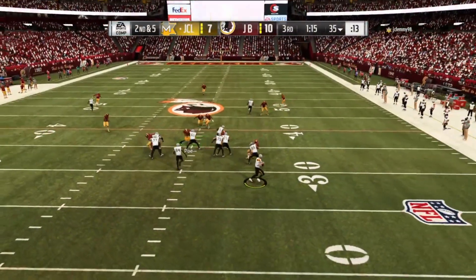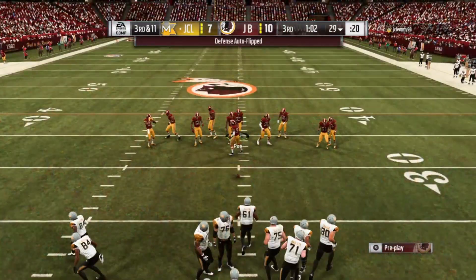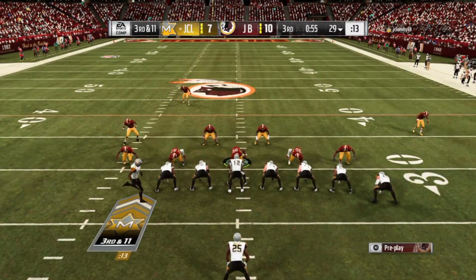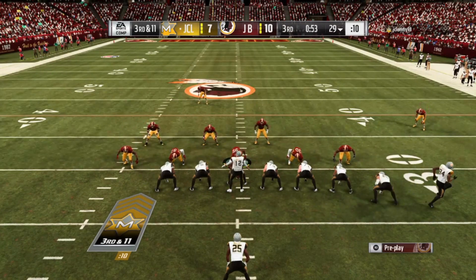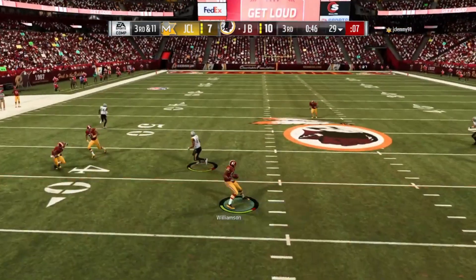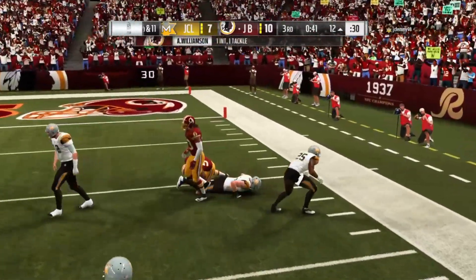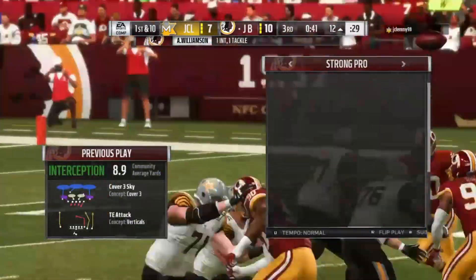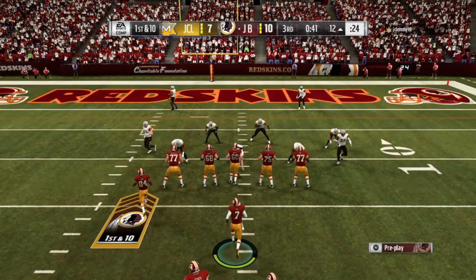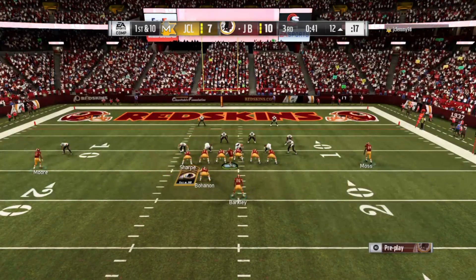Another thing you can do is run to your strengths. I run stretch plays — in this game, stretch plays are so easy to run because of the blocking mechanic. To do that, I have offensive linemen with high run blocking power, because run blocking power is essential for stretch plays since it's a hat-on-hat mentality. If you like to run inside zones, outside zones, or cause plays, get an offensive lineman with high run blocking finesse, because those are finesse plays. Build your team around what you like to do.